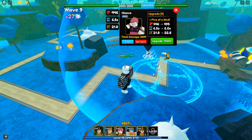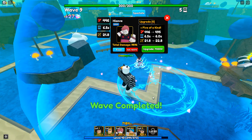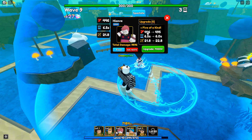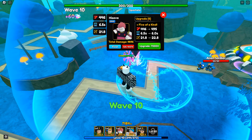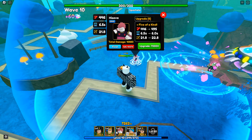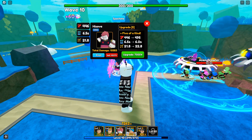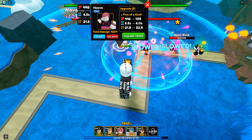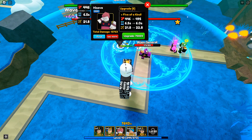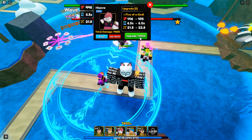It looks like he's slowing units — let me take a quick look at it again. Obviously he one-shot that one, but if we can find an enemy with more than 450 HP... it looks like he's slowing the units — did you guys see that? It definitely says slow, pretty cool, so he's like Mochi. Yeah, he's slowing everyone in his circle AOE. So his damage really isn't that bad but he's also a utility unit because he does slow.